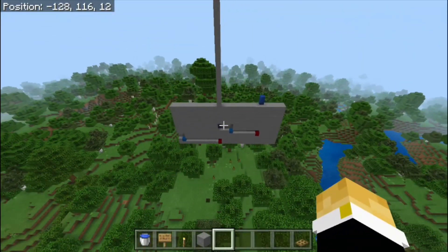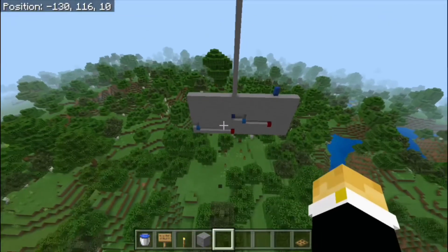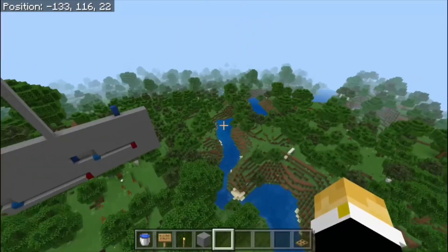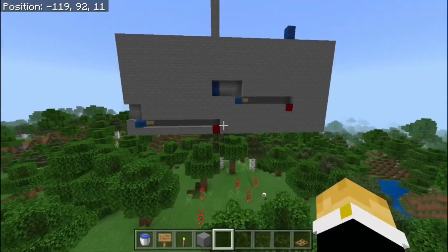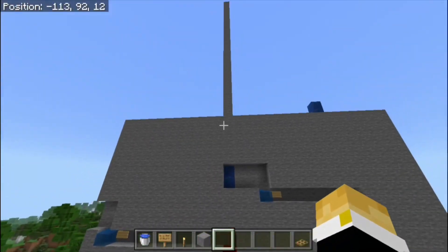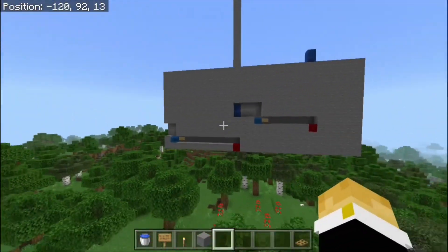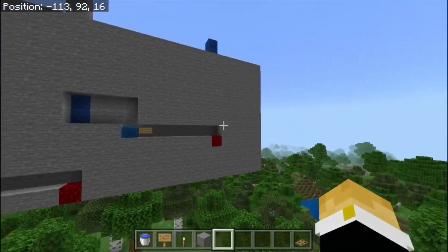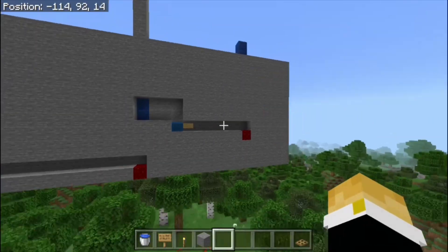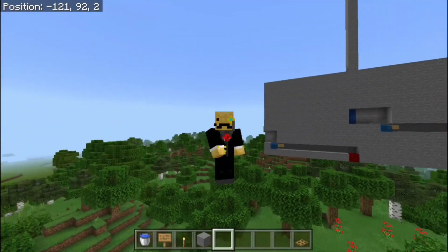This is an incredible way to teleport yourself and also to travel. This thing can bring you really, really high up. It's absolutely insane. I definitely recommend it for any survival worlds, any sort of hidden secret rooms — especially if you're on a faction server and there's a chance someone might find out where you live. This is the best way to hide your room, hide a house, hide your secret — whatever you want to hide. It's incredible.